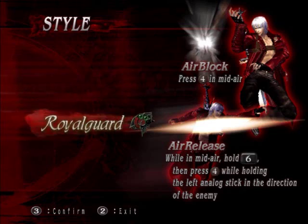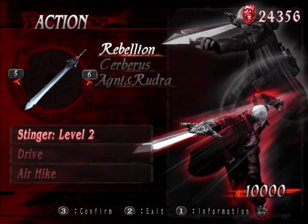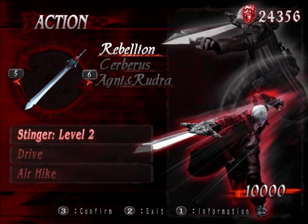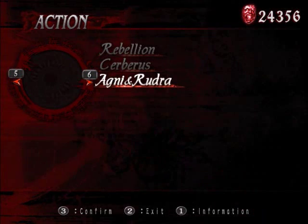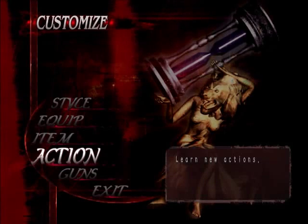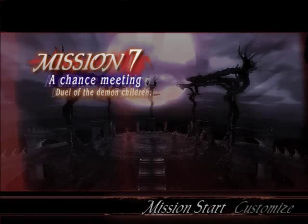It's a beautiful thing my friends, and I suggest you use it wisely. Alternatively, we have also upgraded Rebellion to full power. We now have Stinger level 3 which increases the range and maximum damage. While we're at it, might as well go ahead and buy Jet Stream level 3 to get a little bit more oomph into our power. Let's start the mission, shall we?